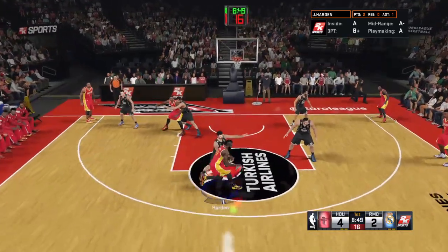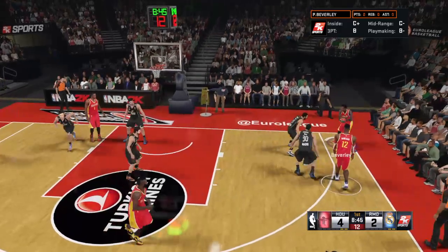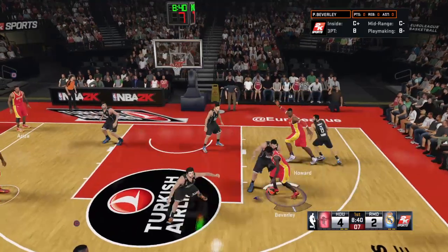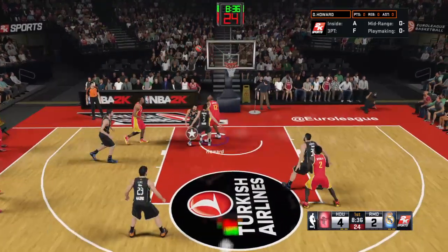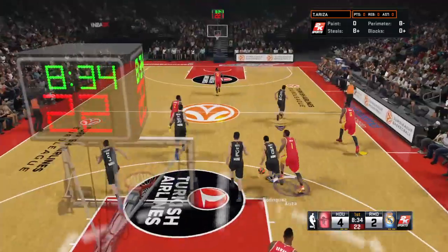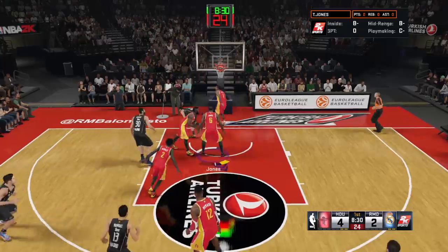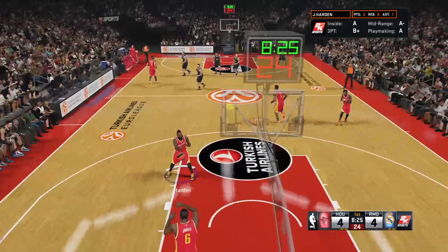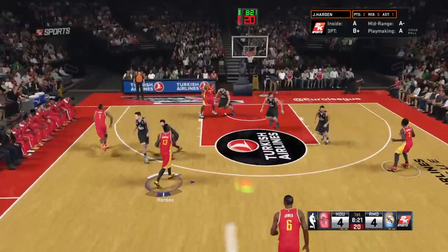Harden outside on the right wing. Howard kicks to Beverly, screened by Howard. On the wing — Jones — three-pointer, rebounded by Madrid. Here's Ewing — good. Rodriguez gets the assist. He's one of the best in the league at that; even with just a tiny sliver, he always seems to find a way to get it up and in.